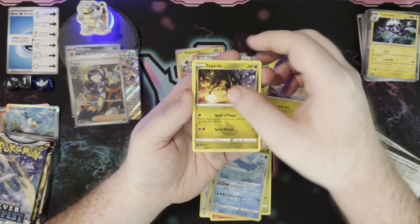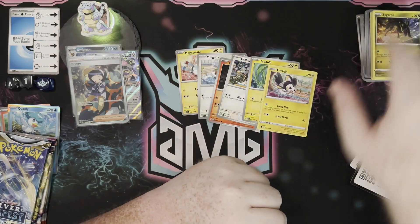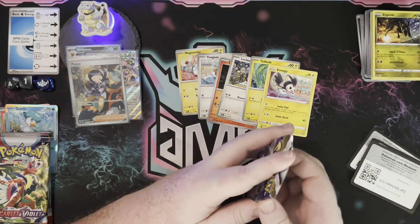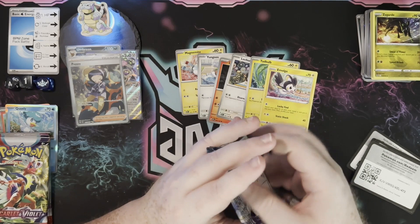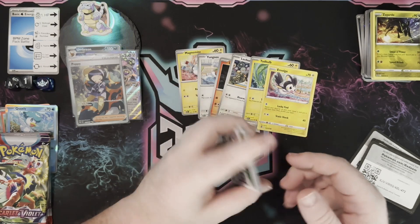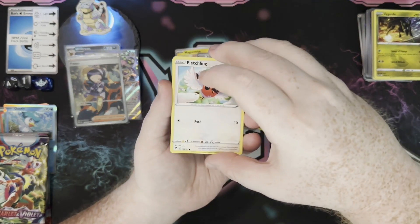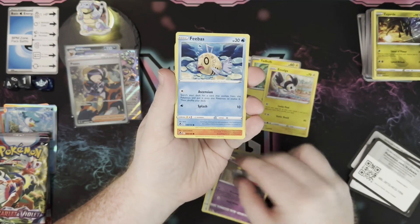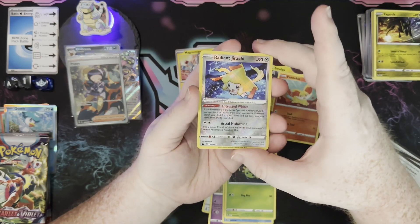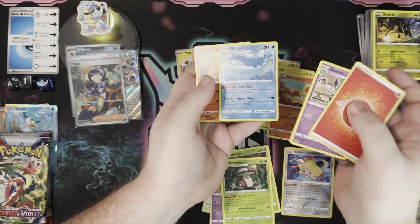Reverse Wailord — that would be fun to put into a deck — and then a Zygarde. My Wailord deck is definitely doing better than what it was when the cards rotated. That deck took a hard hit when we got rid of Capacious Bucket and Frostmoth with the energy acceleration. Definitely hurt for a bit, but now we have Bax Calibur in the game. So Wailord's been — I've been playing Wailord at League lately. We got Radiant Jirachi — definitely played that one in a deck once upon a time — and another Wailord there.